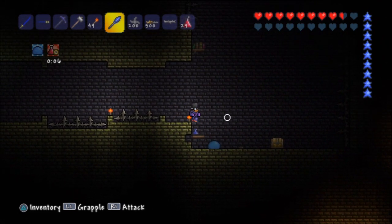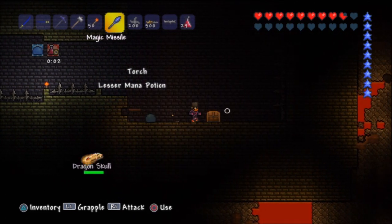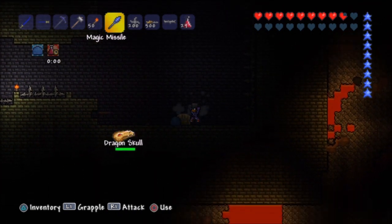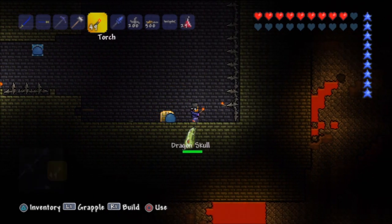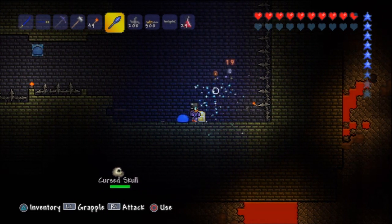Oh, we get mana — sweet! Let's go ahead and take this mana potion while we're here. Come on, cursed skull, I know you want to come up here. Let me press a torch down — there we go. Then you die. Don't hit the chest, bro.